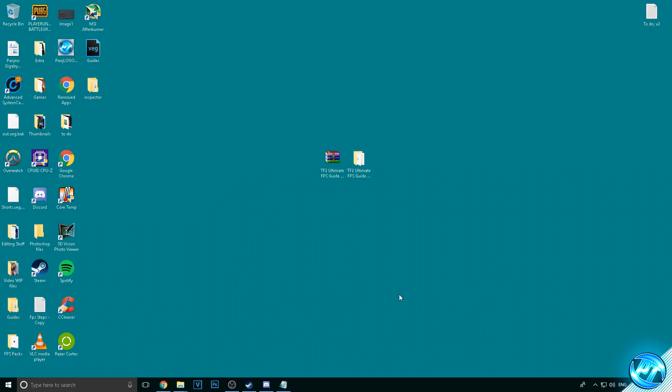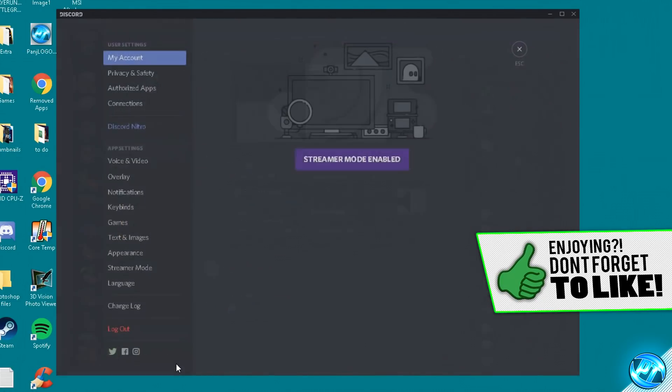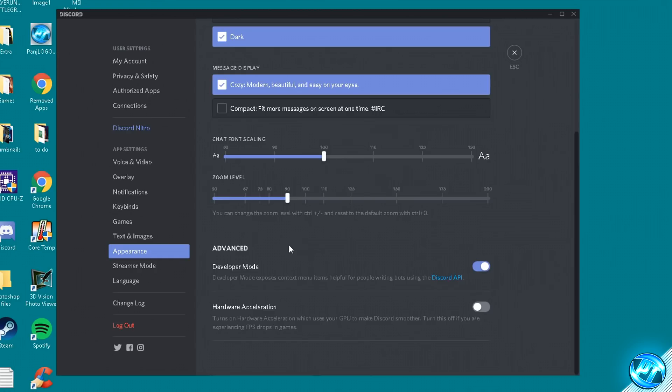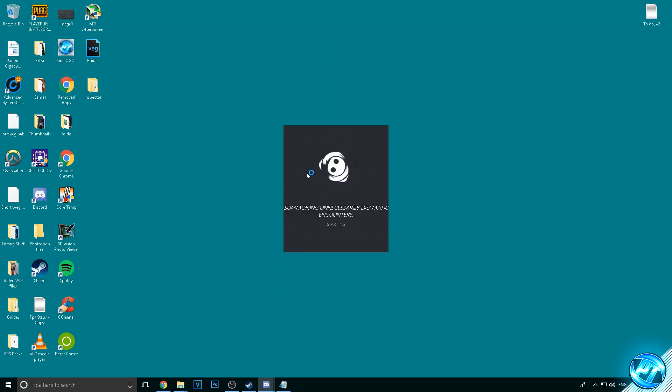For Discord users who have it open whilst playing, go into Discord, click the settings cog by your username, go to the Appearance tab, scroll down until you see Hardware Acceleration and turn that off. It's on by default — just flick the slider off. Discord will need to restart, so let it do that and it will relaunch without hardware acceleration.